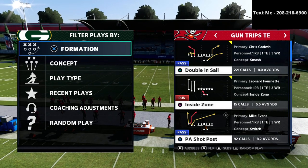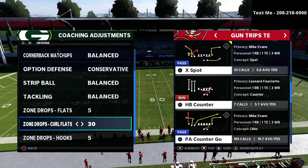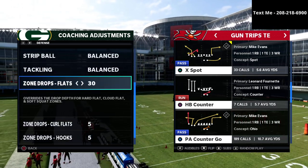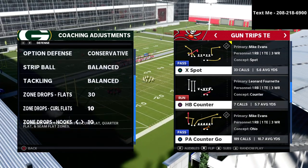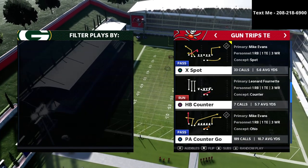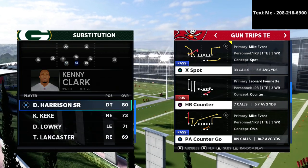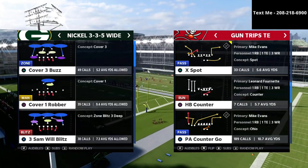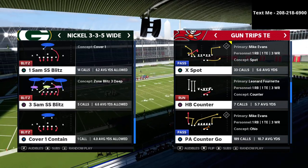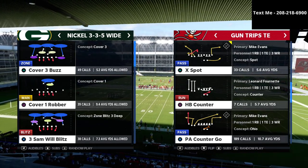In this video we're going to take a deep dive into how you defend one of the best plays from the trips tight end meta — the PA counter go. We're going to re-examine zone drops in this game, starting with a 30-yard flat setup: 30-yard flats, curl flats at 10, and 10-yard hook curls. I run the nickel 3-3-5 wide — I think it's the best defense in the entire game, and you can access my complete defensive guide in the description.